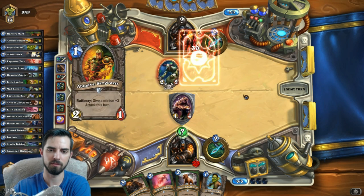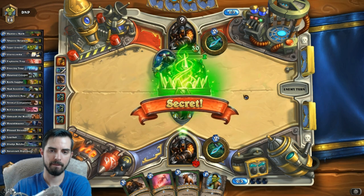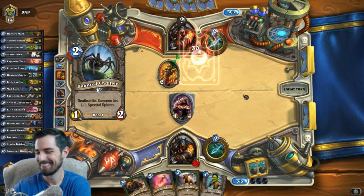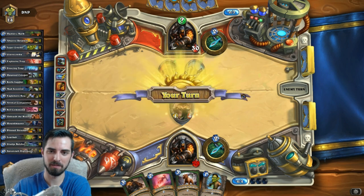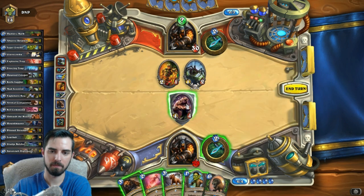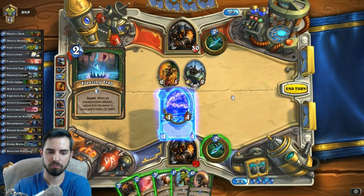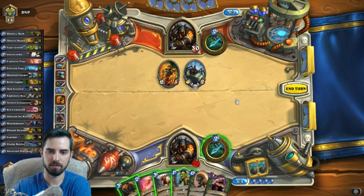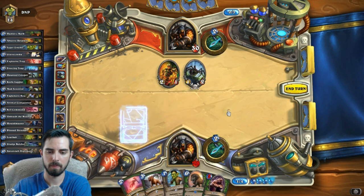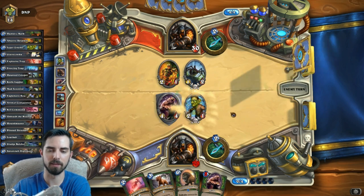Uh-oh. Abusive? Wow, alright. Surprise, surprise. That's a bummer for him, huh? All right, there's freezing. How do I do this? I feel like it's a little too early for explosive right now. I'd rather have him not have a 5-4 in play.